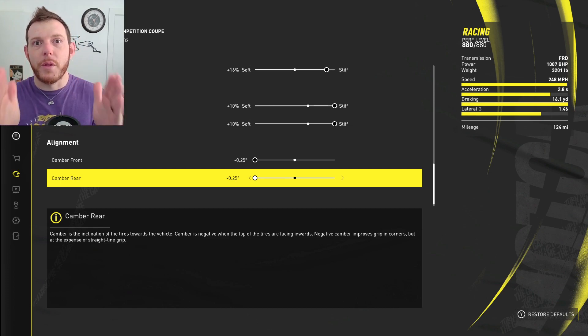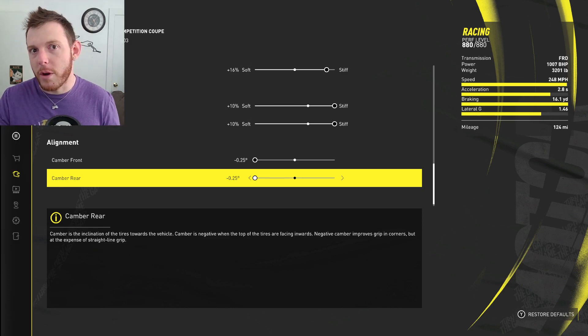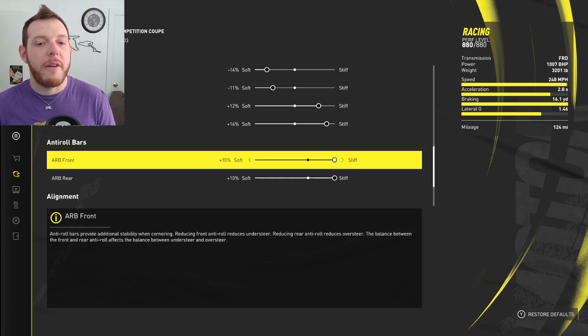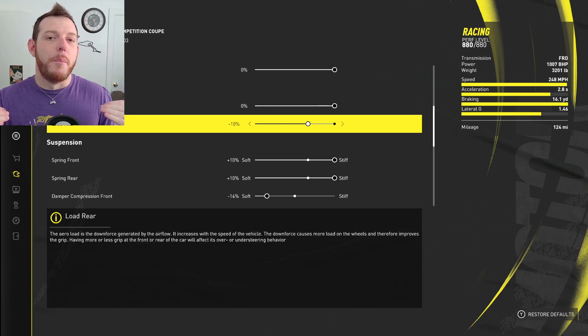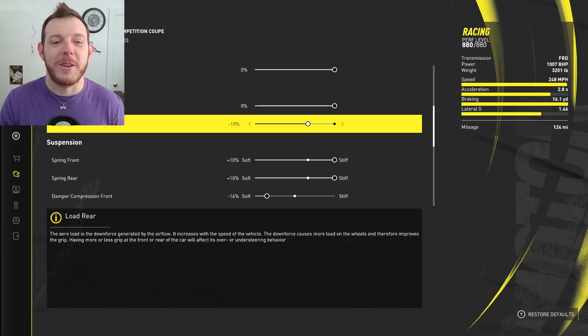This is also the setup we use for the grand race for this car — two birds, one stone. Set the car up, run Copium in it. The only change I would make is maybe adding a little more air to the rear if you're having problems with it. Other than that, everything pretty much stays the same, and I've had great success with it in the grand race. This is an awesome car in the racing class — it's not super meta, but a lot of people like the Vipers. They're Mopar fans, and this is a really good setup for it.